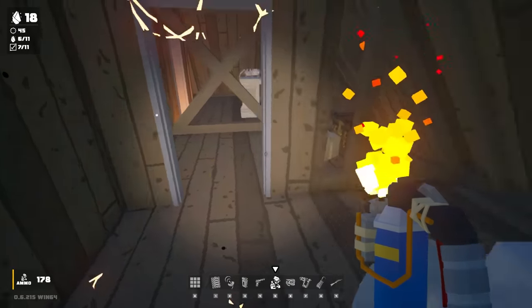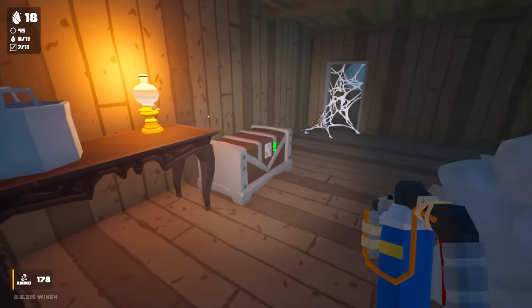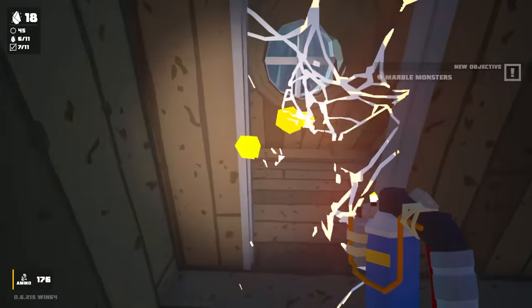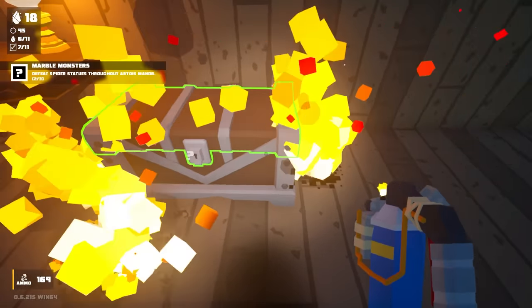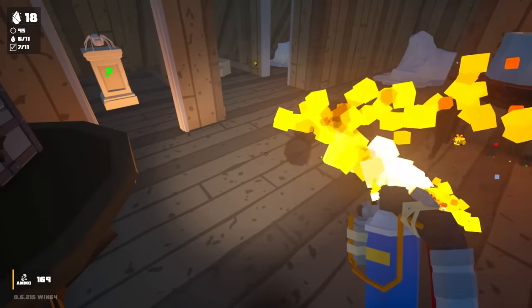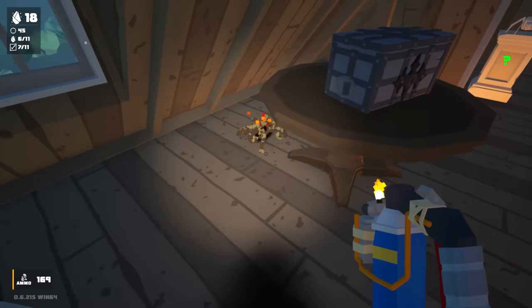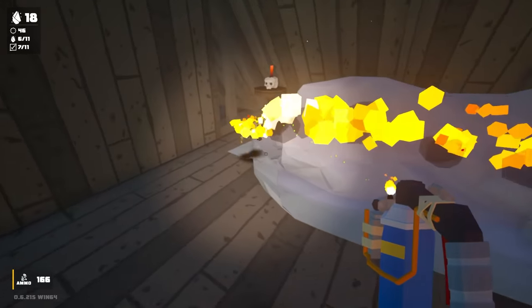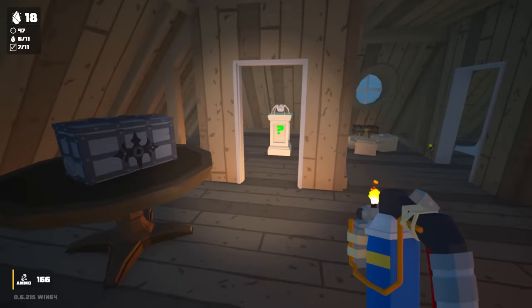Let's just get rid of some of these spider webs - I'm going to set them on fire, burn all the spider webs. We've got another chest. Defeat spider statues - I've got one more spider statue to do. The briefcase lid was a morph spider! Let's set him on fire. Oh, there's another spider there, let's burn him as well. There's actually a quest to kill all of the morph spiders, so it's a good thing I found one. The morph spiders, they freak me out, I'm not going to lie.